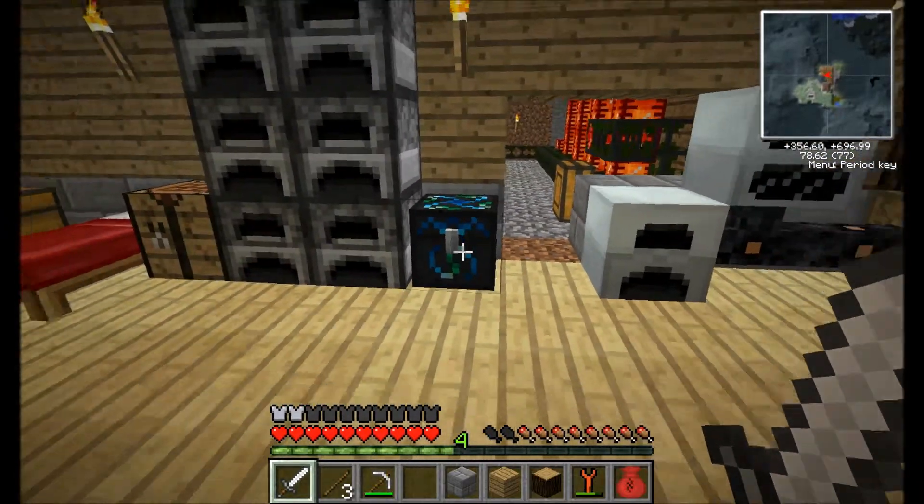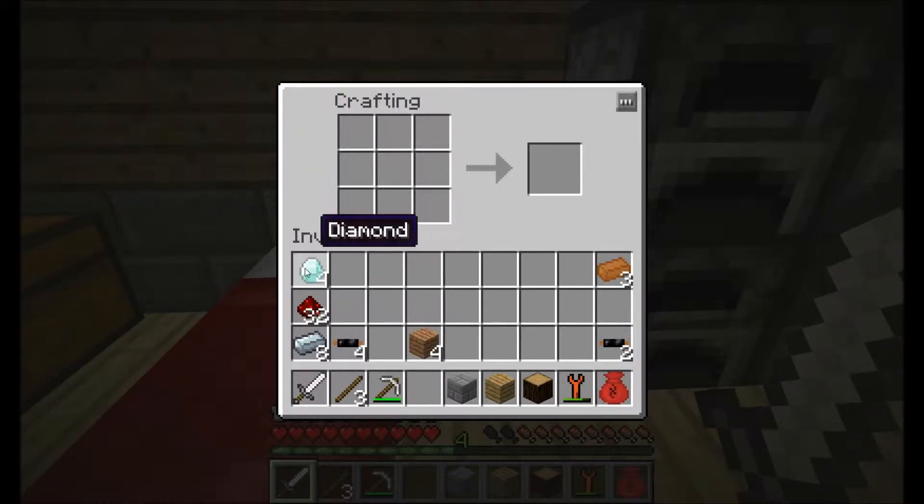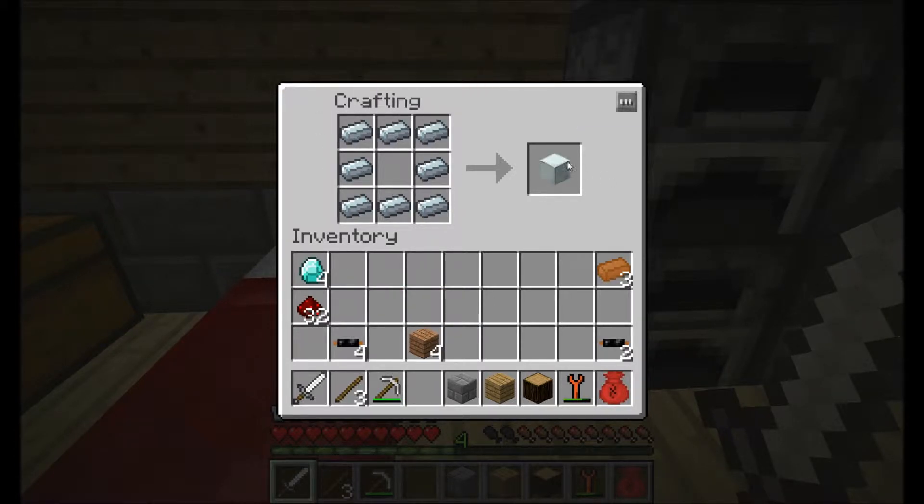So what I'm going to do is show you a probably better way of storing it, which is an MFE. To make an MFE it takes four diamonds, 32 redstone, eight refined iron, and four copper cables. Start by making a machine block, put four diamonds in the middle, and surround the diamonds with redstone.